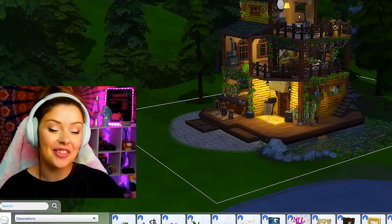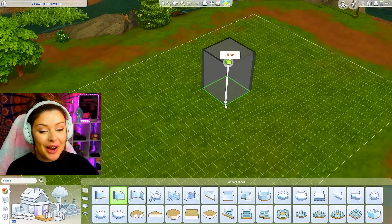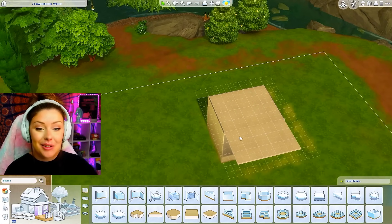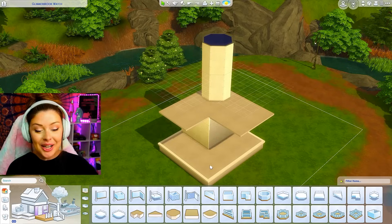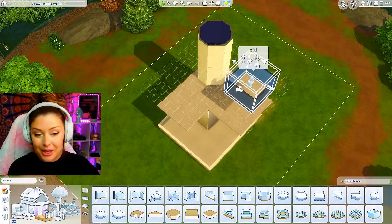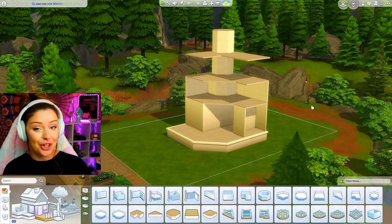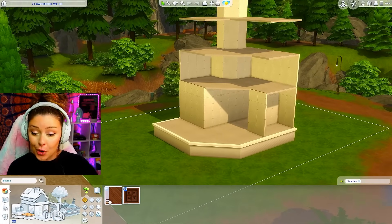I think the next one should be vampires. When I think of vampires in The Sims 4, I think of a Victorian style — older, dark colors, dark patterns, kind of just haunted house vibes. So I know I'm going to have a tower. I'll use my flooring tool to add balconies and the areas that I want. I think this is what I'm going to roll with for my shell for vampires — we're going to use the vampires wallpaper and flooring.